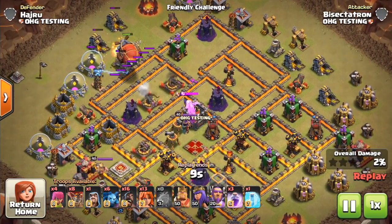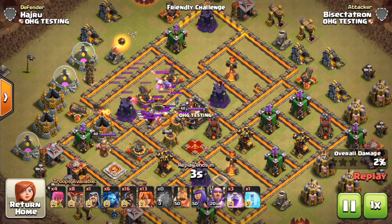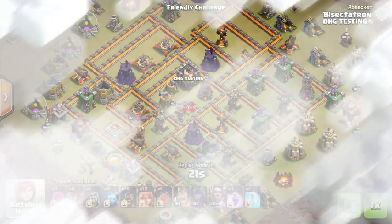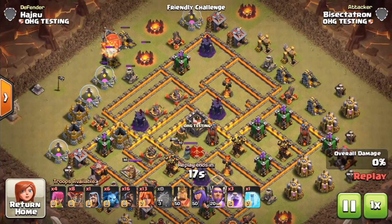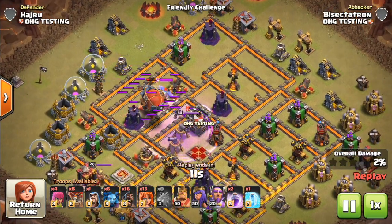Here comes the Battle Blimp dropping bombs as it goes. If there's a Baby Dragon CC, like a Wizard or a Witch, they can take it out a little quicker — didn't even use the Rage there. You can see you got pretty much no value. So it works best when you don't have a Baby Dragon, Wizard, Witch combination in the Clan Castle. A Lava Hound or a Big Dragon — as long as you poison it correctly — they don't do much against the Battle Blimp.